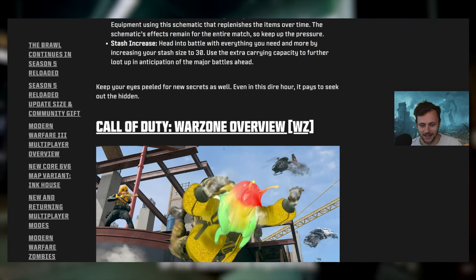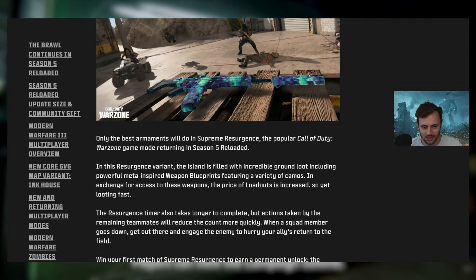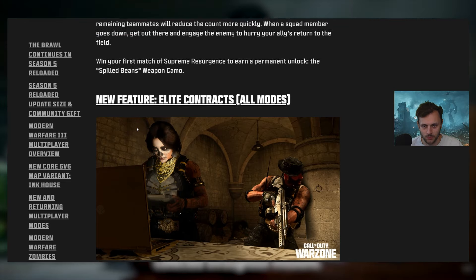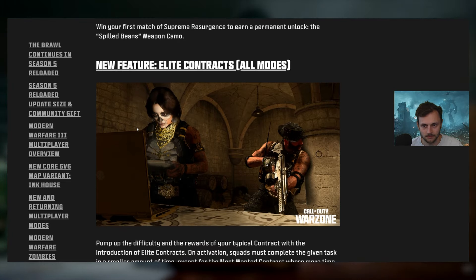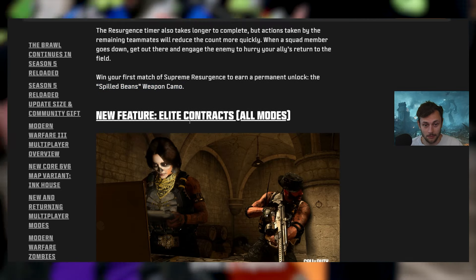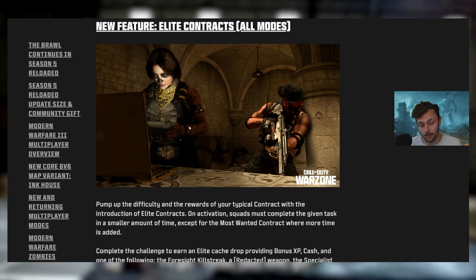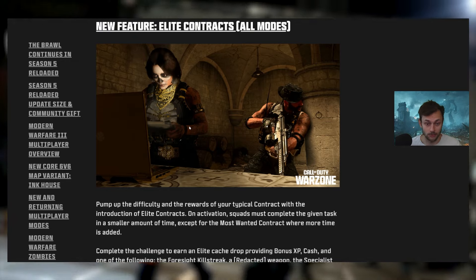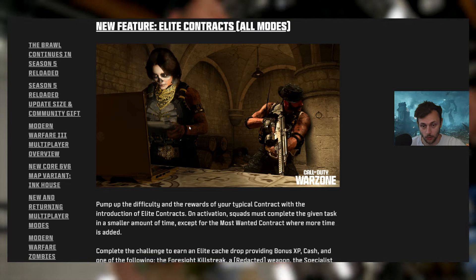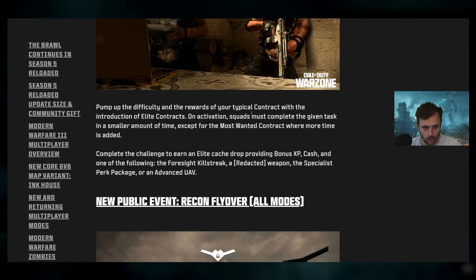Also a grenade schematic that replenishes over time and a stash increase — interesting that the stash increase is a schematic. For Warzone: Supreme Resurgence, better ground loot, and win your first match to get the Spilled Beans weapon camo. More free weapon camos in Warzone lately, which is cool to see. Season 6 will bring the final Champions Quest rewards for Resurgence and Urzikstan.